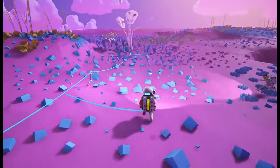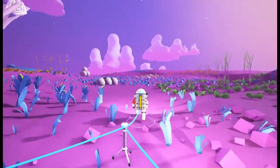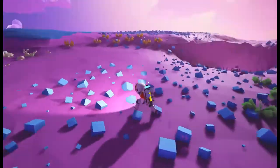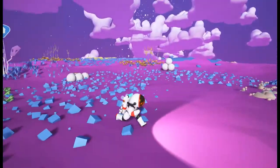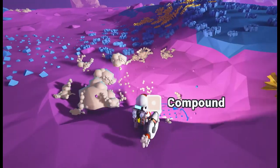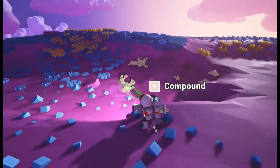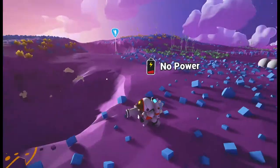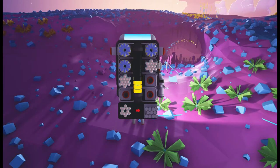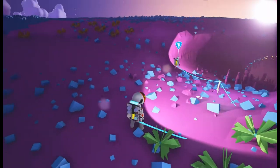I can definitely put stuff into your inventory. I believe the first couple of buildings we want to make are the research area, the vehicle bay, and the smelter — those are probably the first serious three that we need. For the vehicle bay we're going to need some copper. I need to fix where I screwed up the ground there.